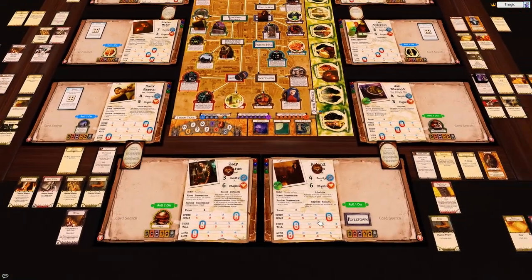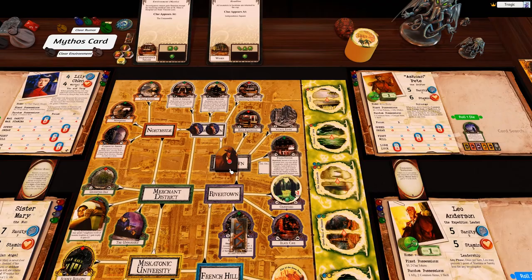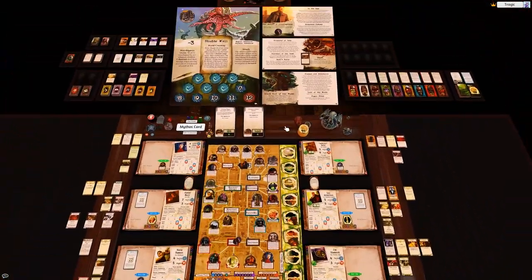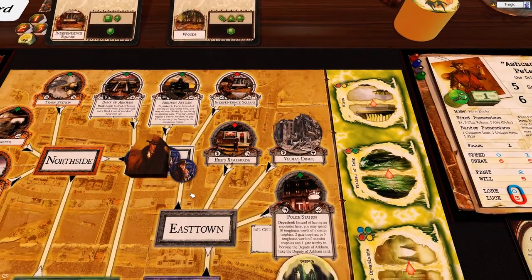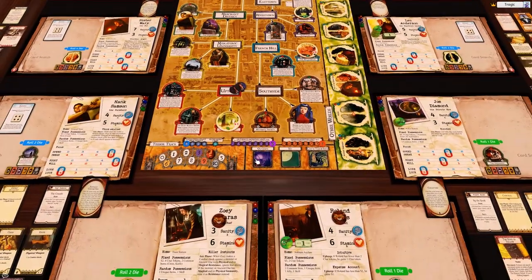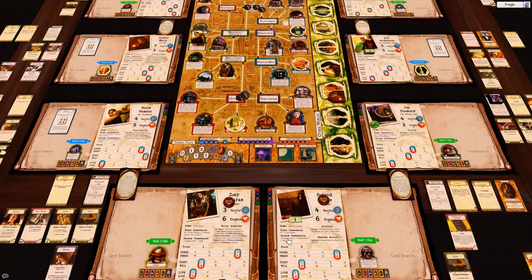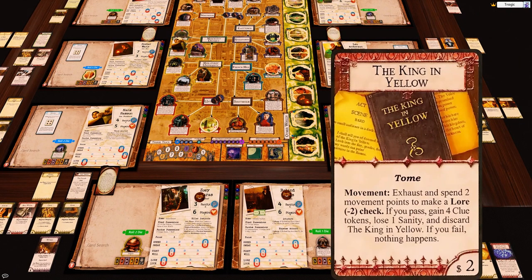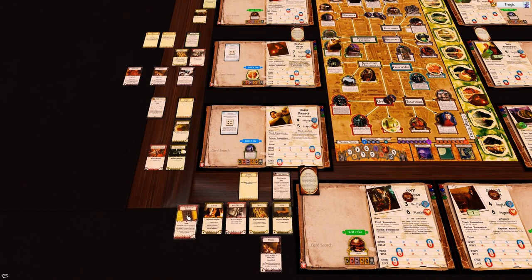Now it's Roland's turn - he gets another clue and a coin. He's going to go one, two and drop another agent - he can drop an agent every two turns basically, so he drops a third one. Then he goes to the Bank of Arkham. While we're doing all this transferring, I'm going to move the King in Yellow card to Hank, who then traded it to Zoe.